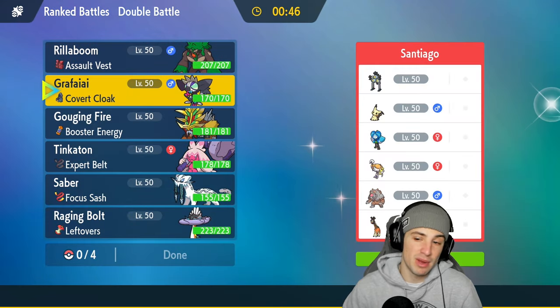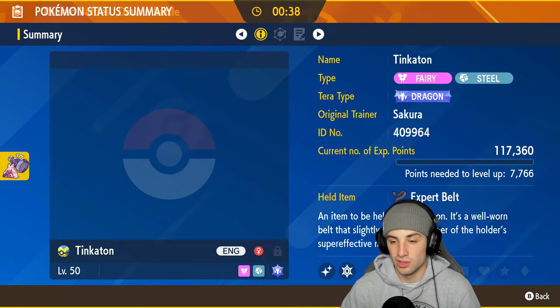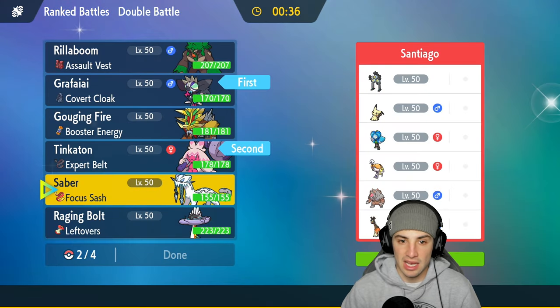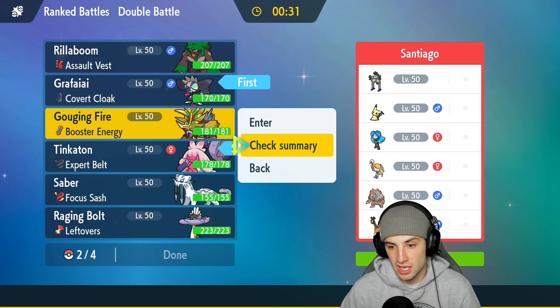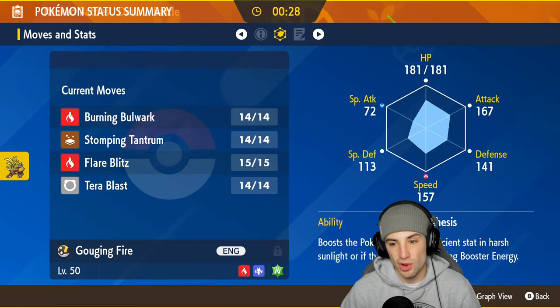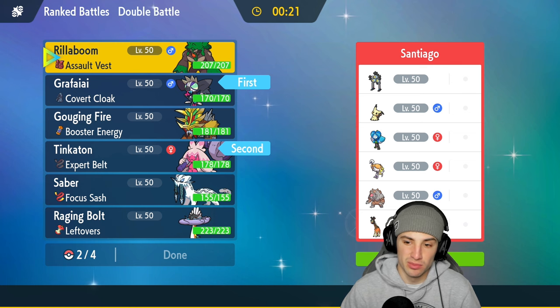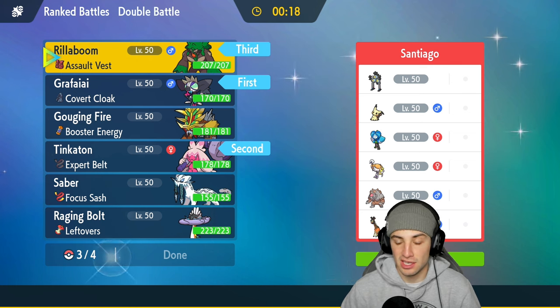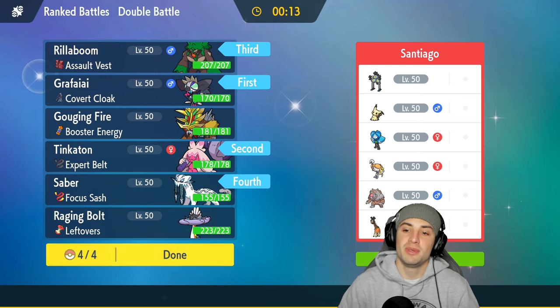I'm going to lead with Grafaya and Tinkaton to try to get after it. We have a nice dragon type to deal with Ursaluna. For the back end I could go Shenpao and Gouging Fire, but I have to watch out for Ogre Pond. Grassy terrain can do absolute work though, so I'm going to go Rollaboom, and last but not least Shenpao. Match number one on its way.